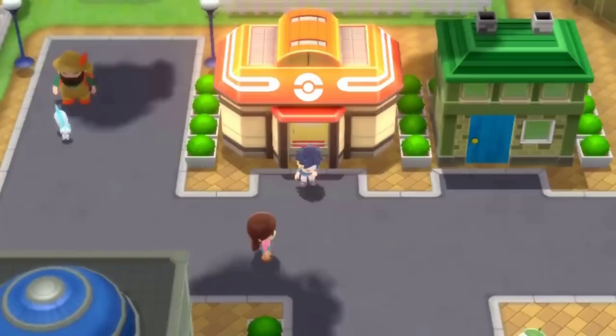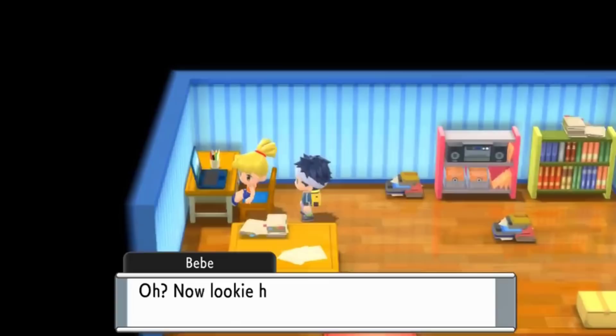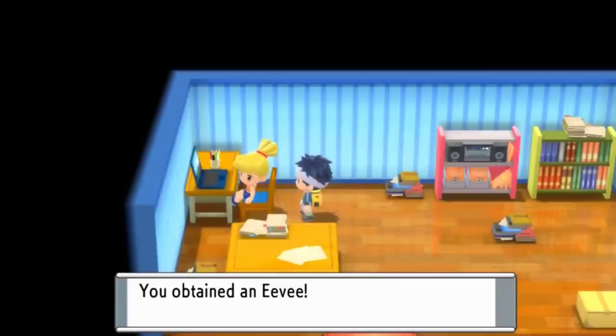Next up, we're moving on to how to find Eevee. Again, you need the National Dex for this encounter, but once you have it, go to Hearthome City and go to the house on the right of the Pokémon Center — that's Bebe's house. You talk to her and she notices you have a National Pokédex and then says, 'Oh yeah, do you want a Pokémon called Eevee?' Of course you do. She hands it over and says, 'Now you be good to it.' That is how you obtain Eevee in Brilliant Diamond and Shining Pearl.